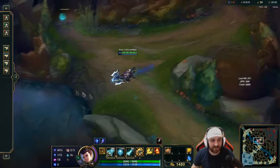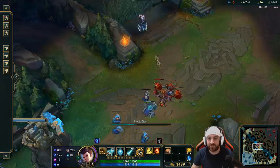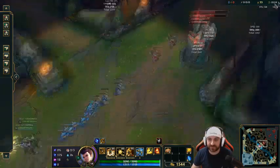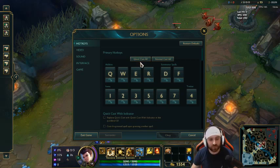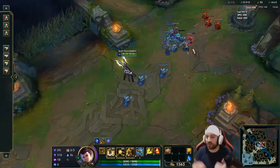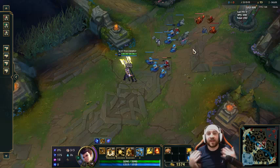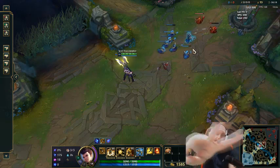So to summarize: try the three-finger method, make sure you have attack move on A, target champions only toggled, quick cast on everything, colorblind mode, and lefty mode if you need it. I hope this has helped you guys improve your gameplay even a little bit. Thank you so much for watching, and good luck on the Rift. Peace!